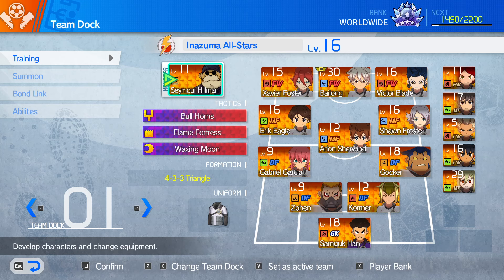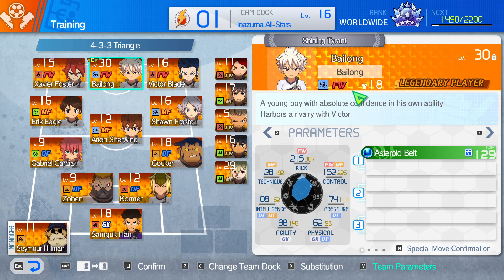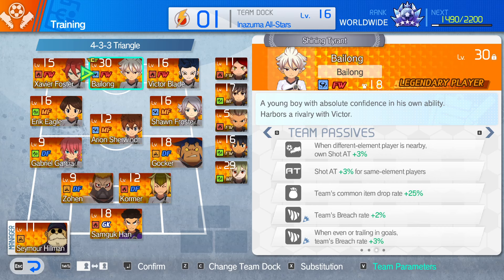So here is the team, I'll give you a quick rundown. My Bailong is max level — he is the ace striker in my main team. Some pretty good passives: boost Breach rate, that's whatever; I'm not playing a Breach team so this doesn't come up too often. Common item drop rate, whatever. Shot attack plus 3% for same element players, cool. When different element players are nearby, own shot attack plus 3%. So we're going to be building around those two basically, and then the passives of everyone else.